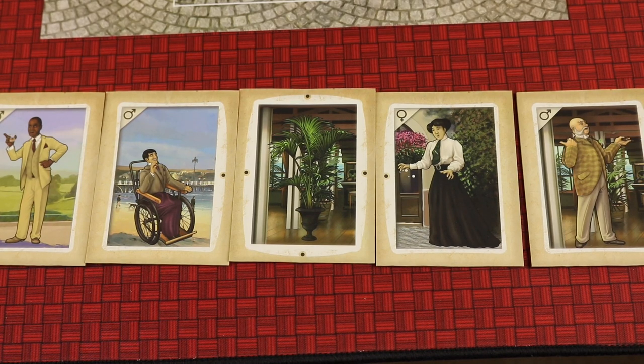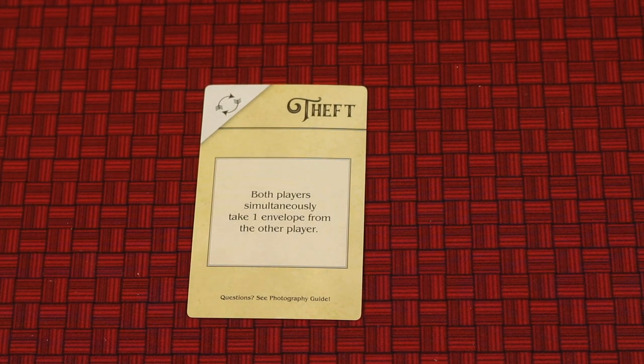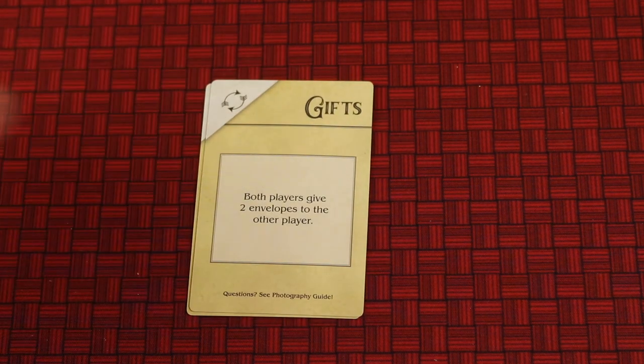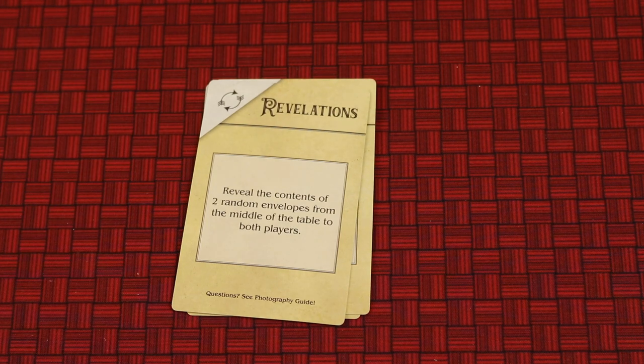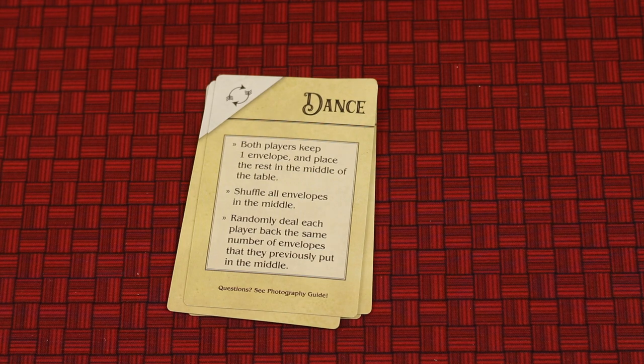After you look through your first envelopes and you're kind of ready to go, you're going to start swapping envelopes around. Each round there'll be a little rule — like for two players, both players simultaneously take one envelope from the other player, or both players give two envelopes to the other player, or reveal the contents of two random envelopes from the middle of the table, or both players keep an envelope and place the rest in the middle, shuffle all the envelopes, and then randomly deal to each other. So you're going to be getting different information throughout the game.